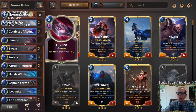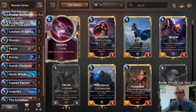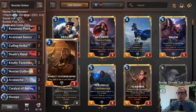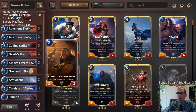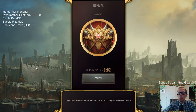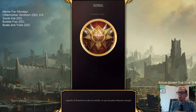We also have a Shunpo that can Rally. Basically we can attack with Anivia, do one to all enemies, then Shunpo Rally - now all their enemies are damaged - and then attack with Glinthorn and stun them all. That's what we've got, paired with some early removal, a couple of blockers, nexus healing with the Tavern Keeper, Catalyst of Aeons, and so on. We're going to play it in normal - that's what we do with Meme Tier Monday decks.